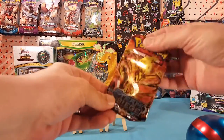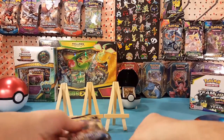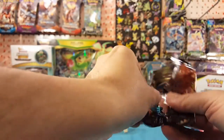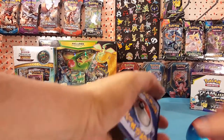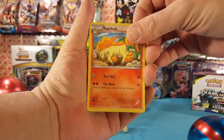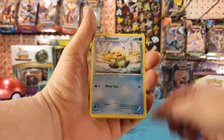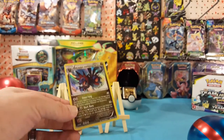We have Steam Siege, Guardians Rising, and Sun and Moon. Let's start off with Steam Siege. We start off with a Rapidash, Special Charge, Amoraff, Larvesta, Joltik, Tangela, Pawniard, Oshawott, Oshawott Reverse, and a Hollow Hydreigon is our rare — very nice.